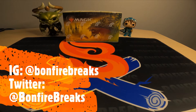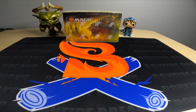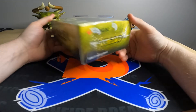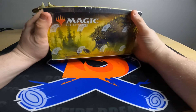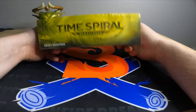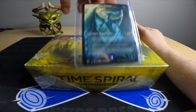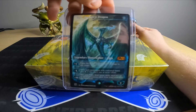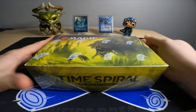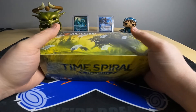Alright, Bonfire Breaks back in action. If you didn't watch the last video, we opened a Core 2021 set of collector boosters and got some straight fire out of that. I thought I would try my chances this time with Time Spiral Remastered from Wizards. I'm very excited for this — got some of the old cards with foil borders, new borders, old borders, all types of stuff.